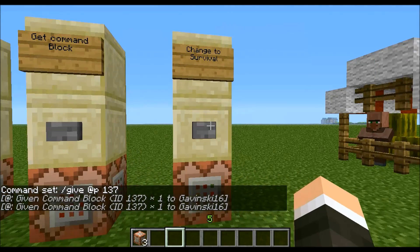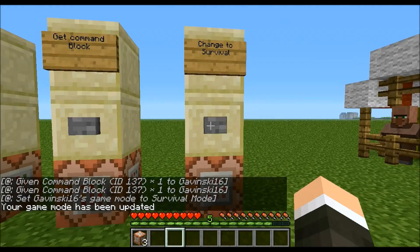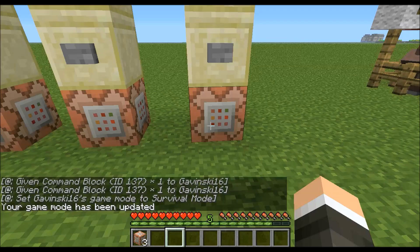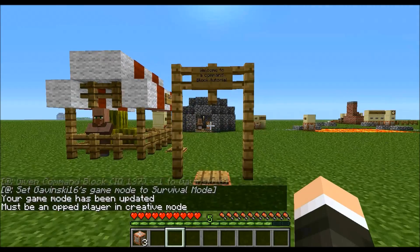To run my obstacle course I'm just going to throw myself back into Survival, which is slash game mode S at the nearest player. You can set this to anything — if this was C it would be Creative, and if it was A it would be Adventure Mode.